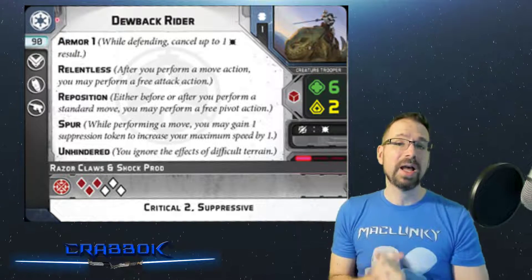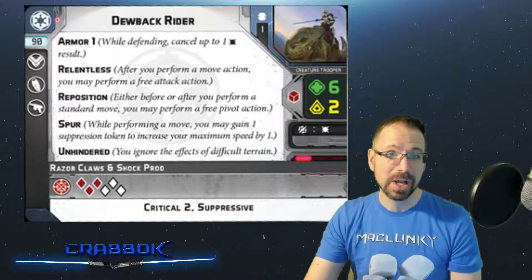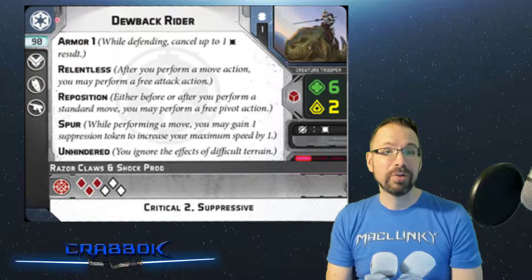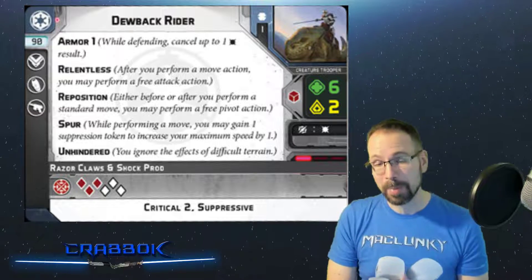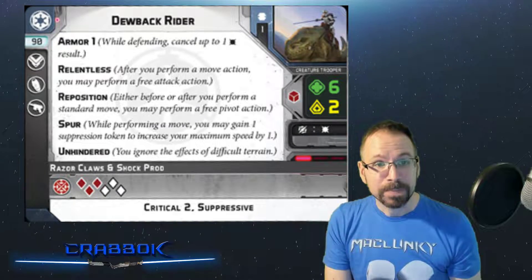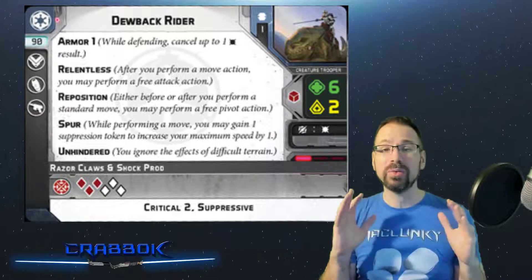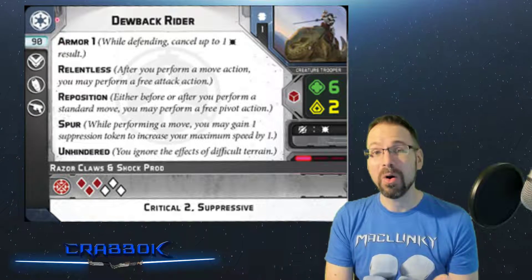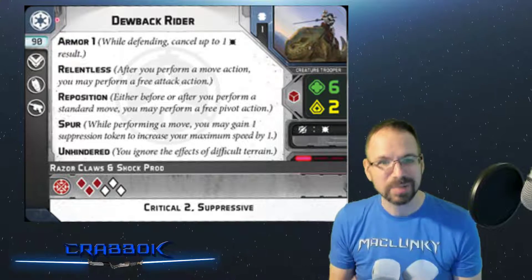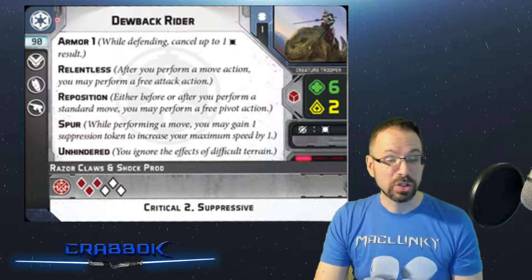They have the red defense die, which is great — you've got the thick rhino hide and the stormtrooper plastoid armor — but no defensive surge. So if you have ways to give surge options, that is certainly cool. Because they are Relentless, I love the idea of running them with Palpatine, who can let them do a free move action and thus trigger Relentless. Palpatine is giving them a move action, which can trigger Reposition, trigger Spur, and you can take a suppression to move again without worrying about panic since it's not your activation. The only problem is Palpatine is so expensive.